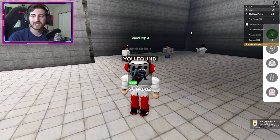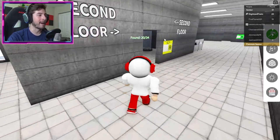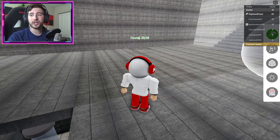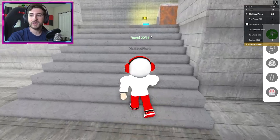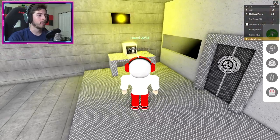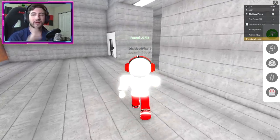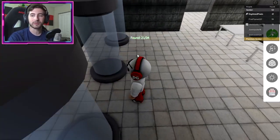Now SCP-079. Go back up to the second floor, up the ladder, then up the stairs. Go to the far side — remember where we got the friend. Touch this computer and that will give us SCP-079. Next we're getting SCP-3000 and SCP-096. Go back to the entrance, take a left turn past the second floor entrance, and go forward, then left, then up the stairs all the way to the rooftop.